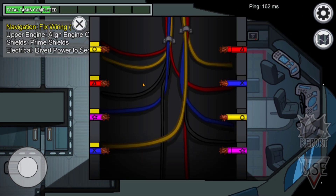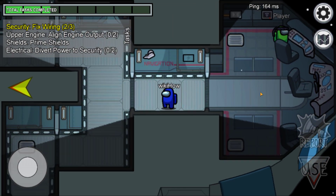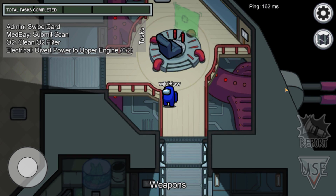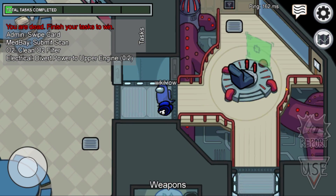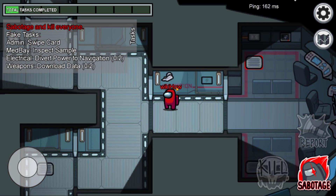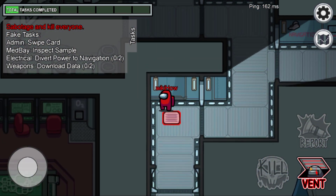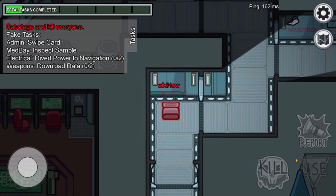Crewmates must respond to these crises and repair the ship within a certain amount of time so they don't lose the game. Imposters should try to only kill a crewmate when no one else is around so their identity isn't exposed. Imposters are also able to use the vents located throughout the ship to quickly travel from one room to another so they're less likely to get caught.